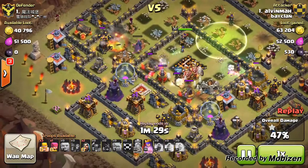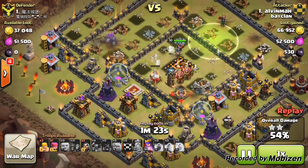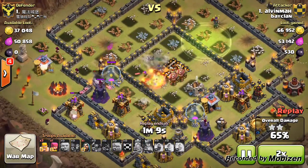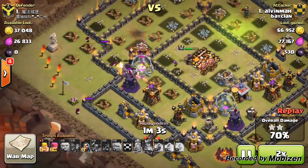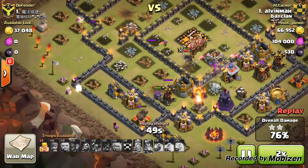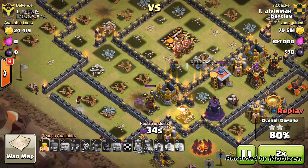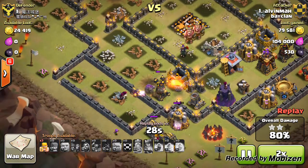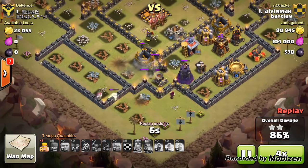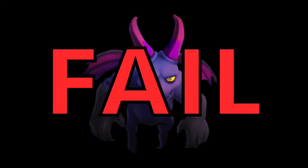He places down wizards strategically while defences are distracted by the golems. The queen is still at full health, takes down the air sweeper and the tesla, then he activates her ability at the perfect moment — a golem gets in front of a wizard tower and distracts most defences. The level 8 mortar fires at the queen doing significant damage, then the archer tower gets focused on it. What looked like it could have been a 3-star raid just didn't make it at the end, but he pulls off an impressive 87% on a max town hall 10 base despite the failed lure at the start.